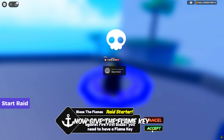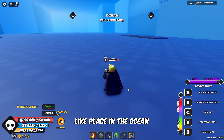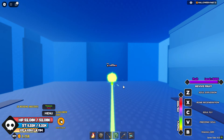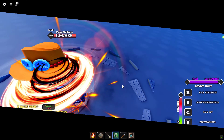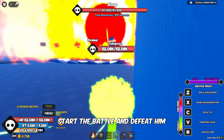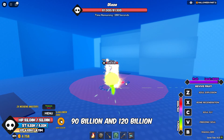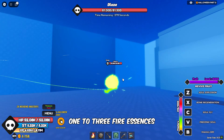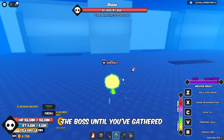Now give the Flame Key to the Raid Starter NPC to enter the Raid. You'll be teleported to a prison-like place in the ocean. Once the boss appears, start the battle and defeat him. Blaze's HP can vary between 90 billion and 120 billion. Defeating him will drop 1 to 3 Fire Essences per battle. You can keep defeating the boss until you've gathered the desired amount.